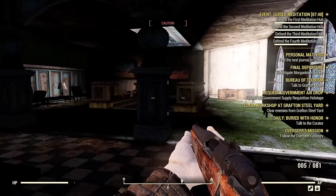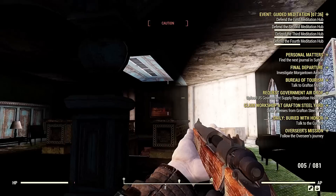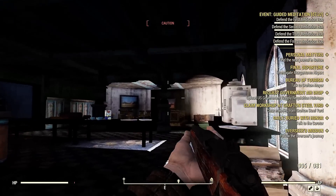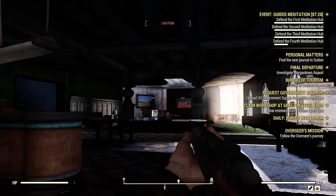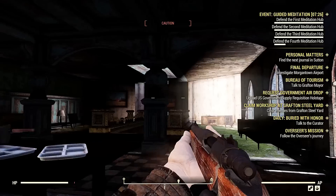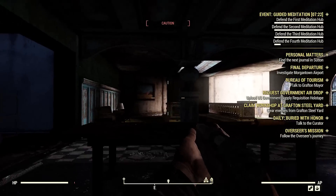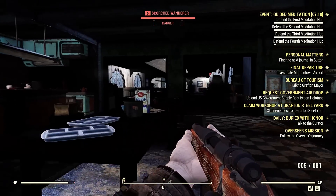Look at this right here on the screen — this is one of the things I'm talking about. Look at this lighting problem with the shadowing. See the walls just coming in and out like that? That's the sort of thing I'm talking about. I'm actually glad I captured that — that's the exact issue. Weird problems like that happen all throughout the game, so just something to keep in mind.